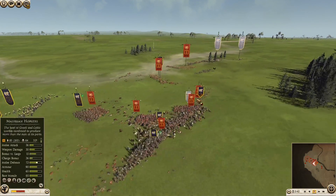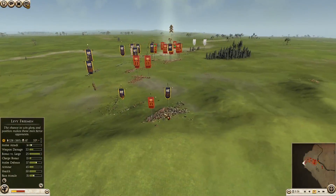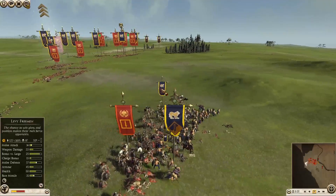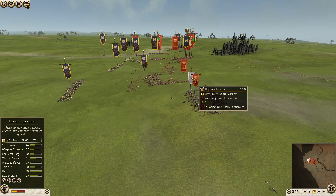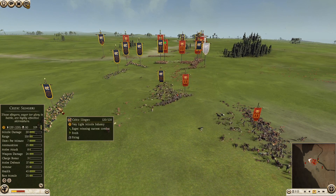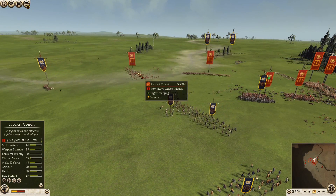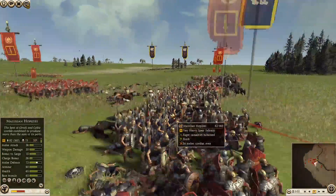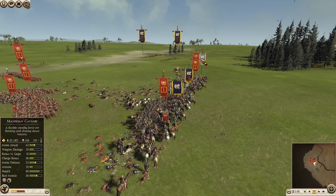I'm firing into the side of these Evacati Cohort. My Mycelian Cav is still working away at these Legionary Cohorts — I'm going to have to pull them out, not a very good engagement for me. My Levy Freeman are getting some free kills in the rear of this unit. My Hippaeus Lancers have just about had enough — 64 kills, not enough. Not a very good use of my Hippaeus Lancers there, I'll admit. My Celtic Slingers are getting some pretty good shots, but I'm getting chased away by his Evacati Cohort. My General and Mycelian Hoplites are doing pretty well in the center, getting rear charges with my Mycelian Cavalry.